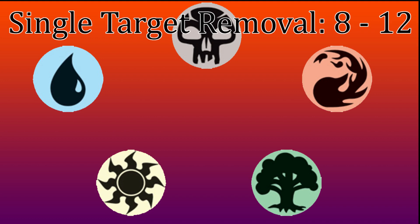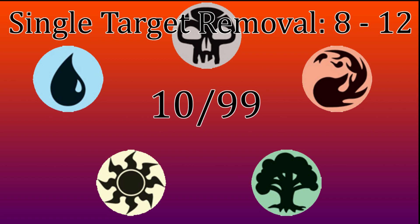Starting off with Single Target Removal, I have it set at 8 to 12. Simply, you will almost always need a removal spell — early game, mid game, and possibly late game. You have three opponents, and they're all going to be in the lead at some point. With the average being 10 removal spells, you would be expected to see one every 9.9 cards — effectively once every 10 cards. By the time you've drawn 10 cards, don't forget you start the game drawing 7, and the 8th at the start of turn 1, meaning that by turn 3, without any additional draw, scry, or filter, you'd be expected to have drawn into removal.